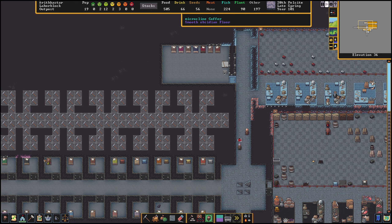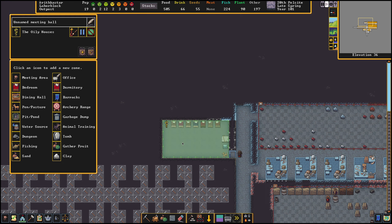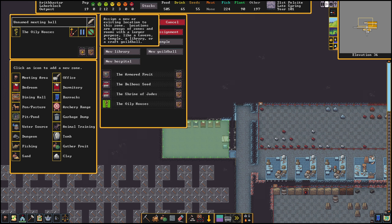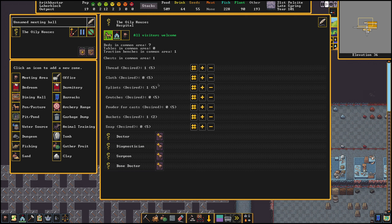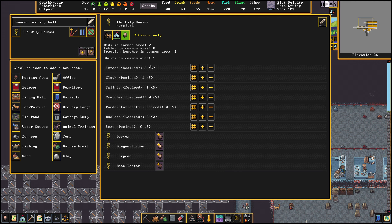Once they finish bringing this coffer over to the hospital, I think we might just have a fully functional hospital. The Oily Houses — which is the name of our hospital — is only open to citizens. It's going to keep track of thread, cloth, splints, crutches, and buckets. We probably need to set up some work orders to make sure we always have cloth, thread, splints, and whatnot.